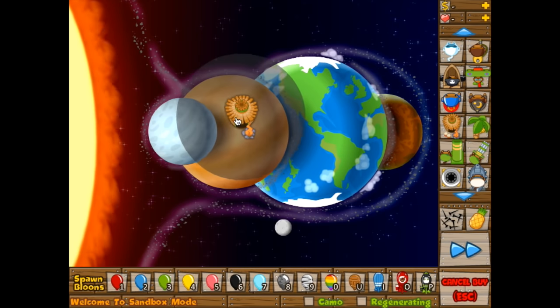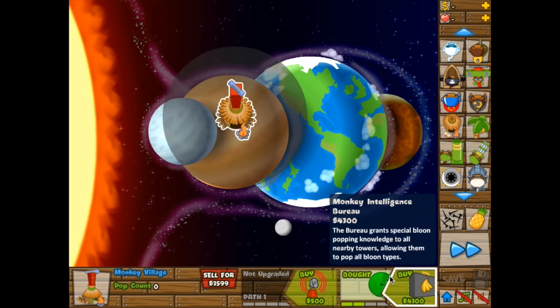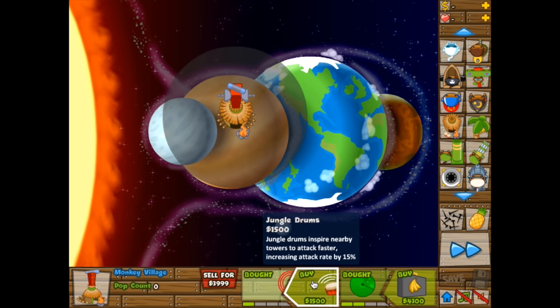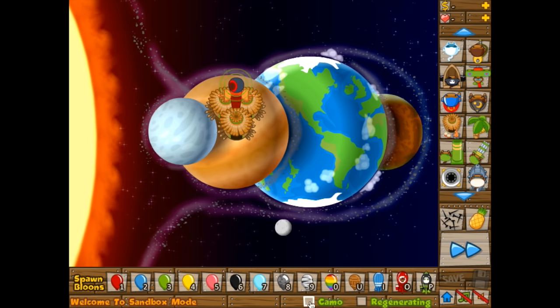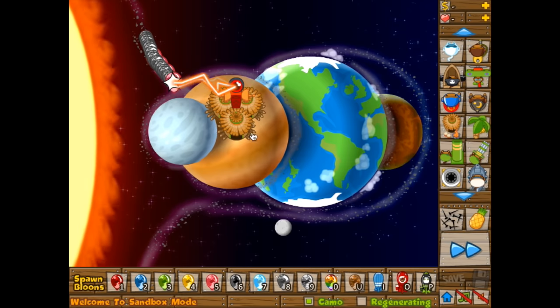The first one I missed is the Monkey Village. We all know that the radar scanner in the Monkey Village will upgrade it so any tower underneath can see Camel. But what about the lasers on the Monkey Vision — you upgrade it to 4-2 to send Camel Camo and Lead Balloons. With enough of those, you'll get a bunch of Lead Balloons coming out, and once they get into range, they'll be easily defeated by the High Energy Beacon.